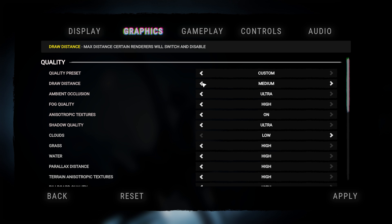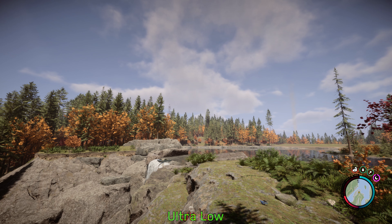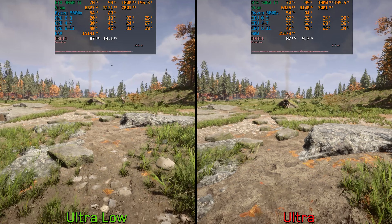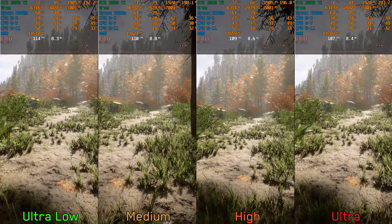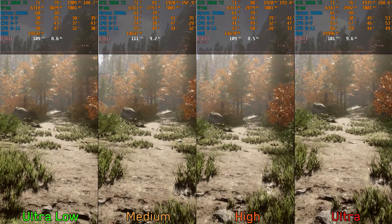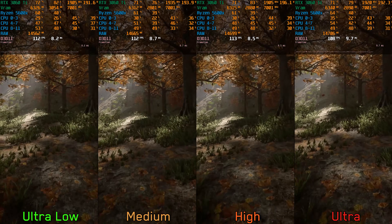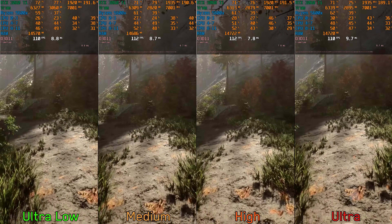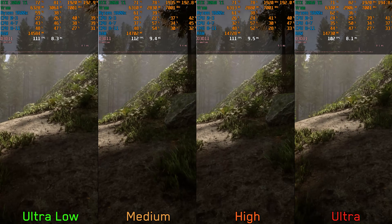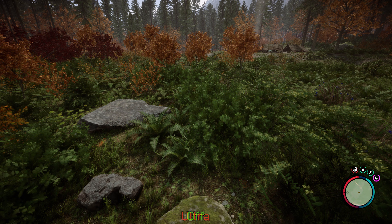Moving on to the graphics section, starting with draw distance — this controls the amount of objects rendered at a distance, and lower options lead to noticeable popping close to the camera. Performance-wise, particularly with CPU-bound scenarios, the options from ultra low to high perform almost similarly, with ultra costing a little bit more. I recommend medium or high, especially if you have a weaker CPU.